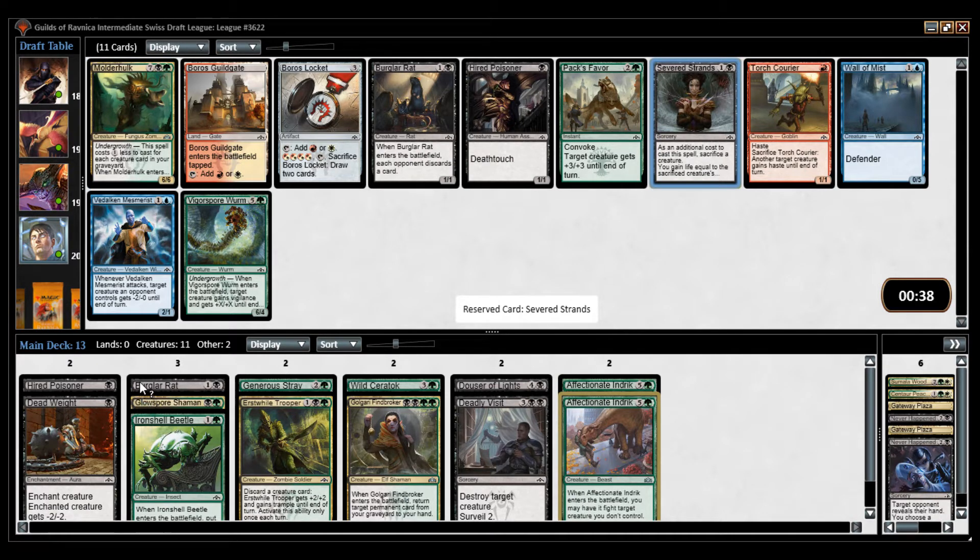We have some nice fodder for it in the Burglar Rat and Generous Stray. Vigorous Spitmaw Worm is also a nice payoff, but I think it's easier to pick up that than the Severed Strands. I want one Severed Strands with this setup. I don't think Molderhulk is particularly good anyway.